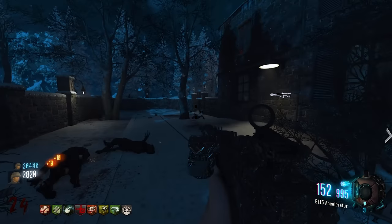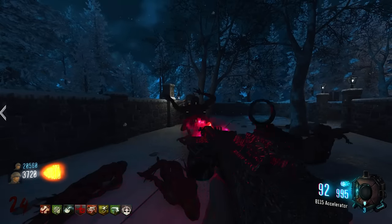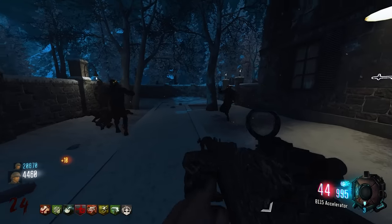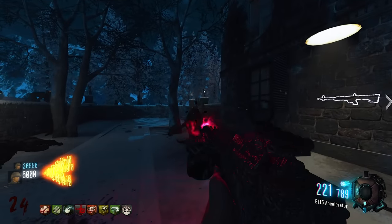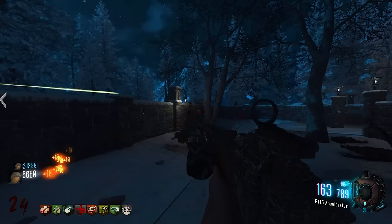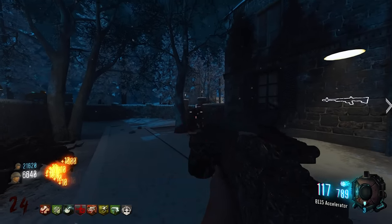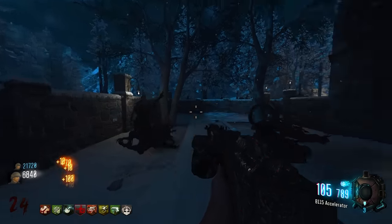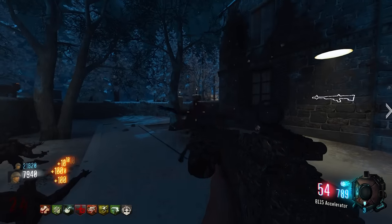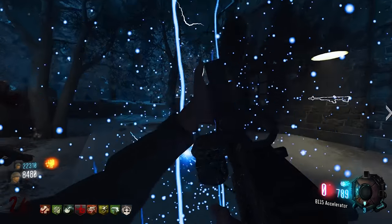The ritual begins — zombies confirmed to have extra health and speed. They can definitely feel the difference. Spawns are coming from the front. The back seems clear after checking. They reload and hold their position in the alley, facing forward. They note it's ideal — zombies only coming from one direction.